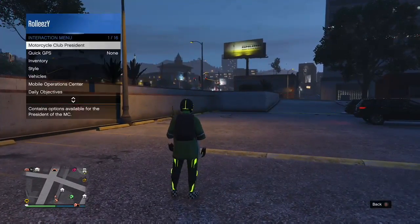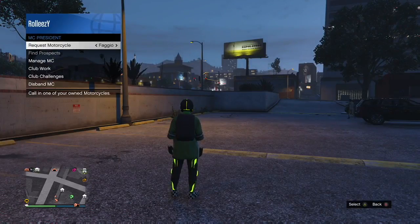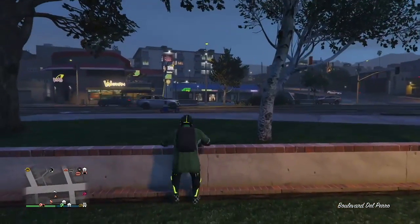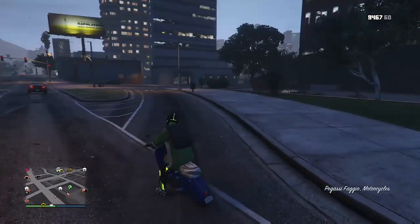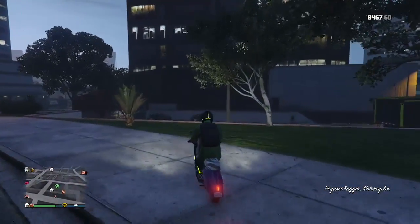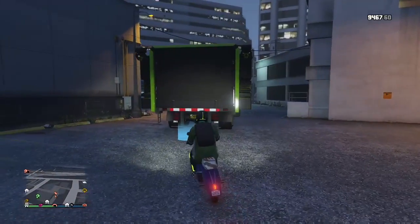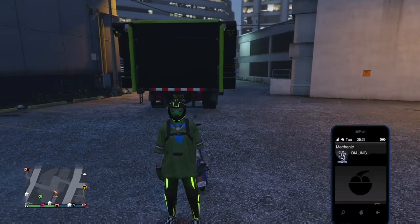Now I'm gonna show you this method. For the first glitch you do not need custom plates — you just need your faggios and no crazy startup money or anything like that. For now you're gonna go ahead and request one of your faggios. I have three faggios in my Del Piero garage which is right next to us over here. Your MOC does help if it's on a flat surface — mine is as well. Some people do it across the street. I found that I do have success when I back the MOC up on a flat surface and I can get the animation.